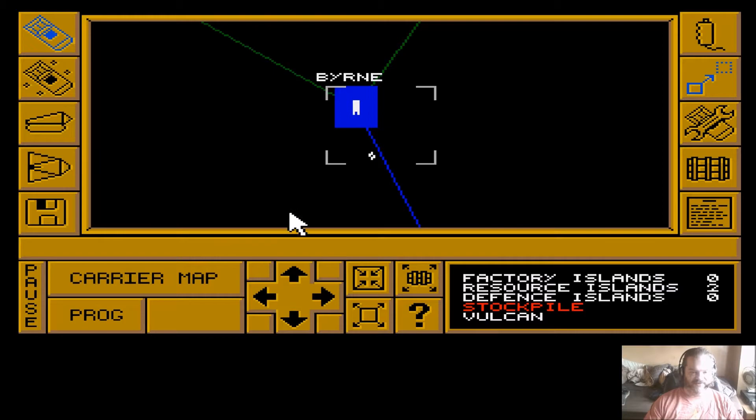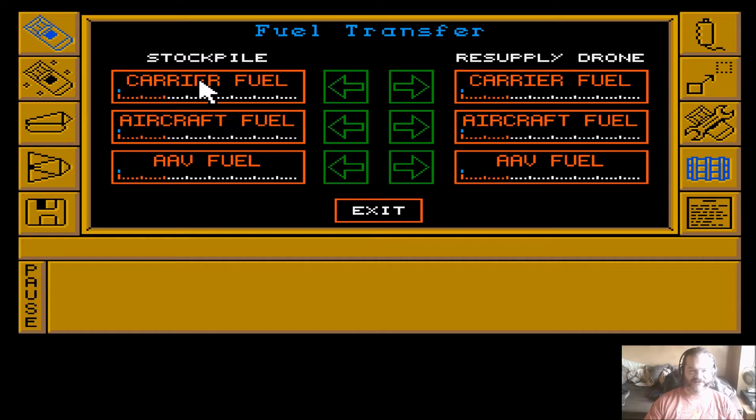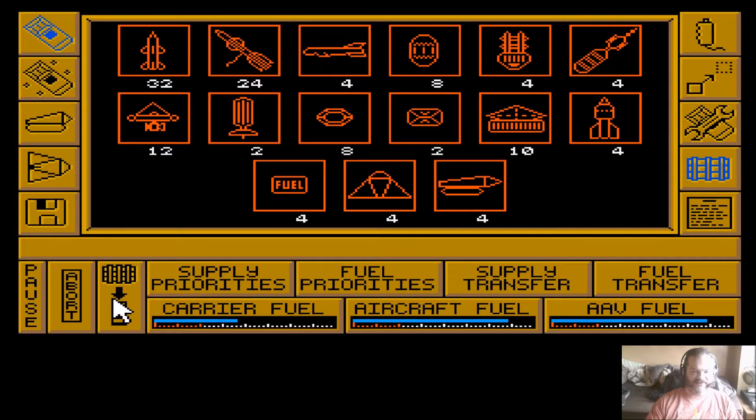What we need to do now is set Bern as the stockpile island, which it now is. Then we want to start getting some fuel transferred - we've got to wait for the stockpile to be carried over from the old stockpile island to the new one. It doesn't take too long. Once that is done we'll see it appearing here. We'll ship the lot over - I can bring over the AAV fuel. The resupply drone is launched and there you can see it - it's launched from the island and comes over to the carrier.